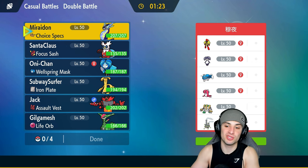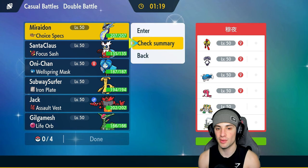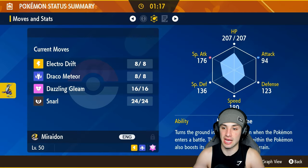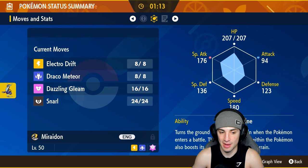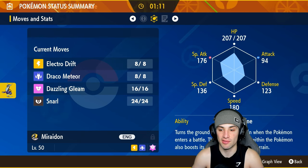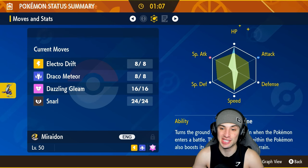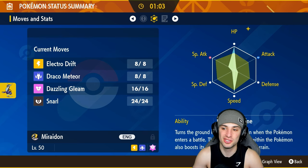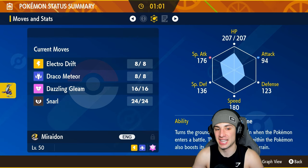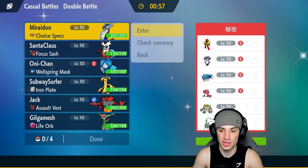We're hopping into our first match, going up against a Regigigas and Dondozo team. Let me check out this Pokemon's stats — 167 on special attack, and it's going to get a boost from Hadron Engine. It doesn't even have EVs in special attack, which makes this Pokemon even more broken. Super fast, super bulky, and hits like a truck at 176 special attack.